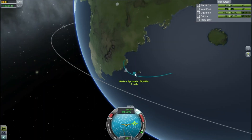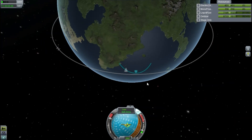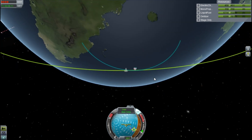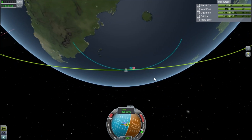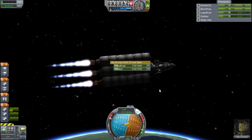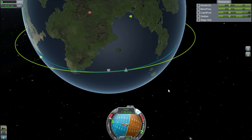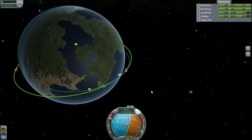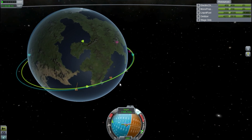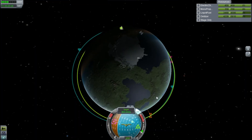Our apoapsis was low, so I pointed up a bit to get back on track before doing my gravity turn. When we get to around the right height, I time warp and then burn horizontally prograde. We're about to drop our tanks as they run out of fuel, and our periapsis appears on the opposite side of Kerbin. And we also have an encounter — perfect.